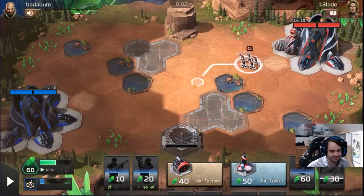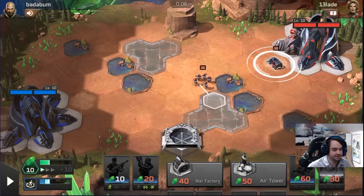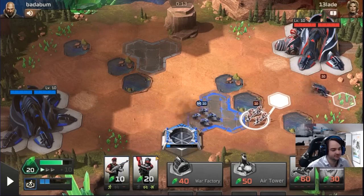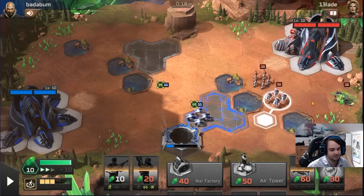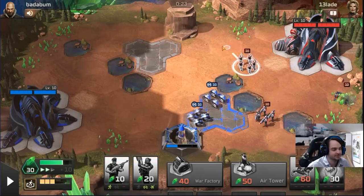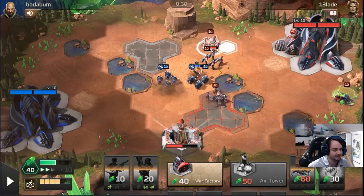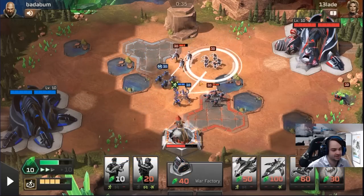Up against Badabum - big fan, love this guy's name. One thing I forgot to mention when I was on this map: it's really important to move your harvester here at the start. Once the first Tiberium patch empties, your harvester has to travel like four or five tiles to start harvesting again - it's a huge amount of money lost during that downtime. It's really bad to have your harvester in the default position on this map.